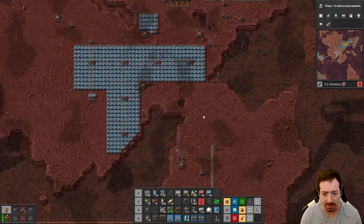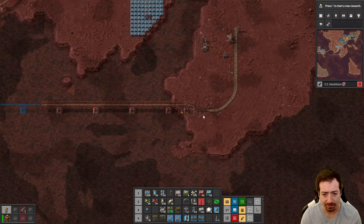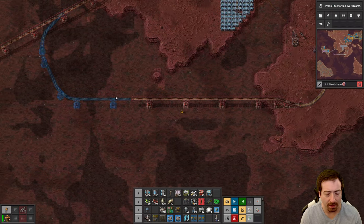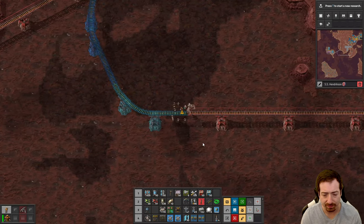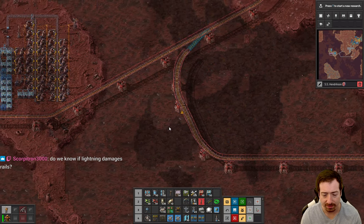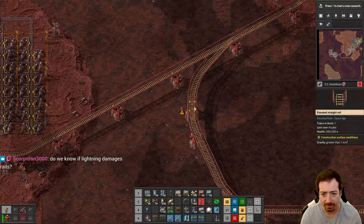We'll expand the train network as we go. Notice how it had to go over the deep ocean part — zero pollution absorption. Could be problematic at some point.